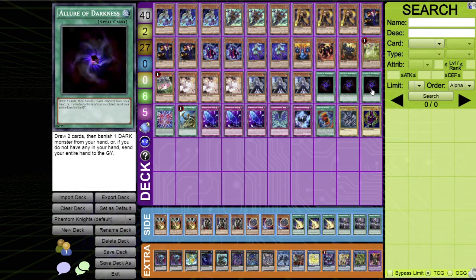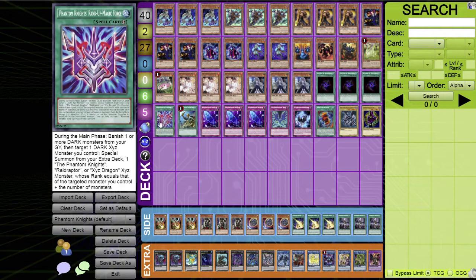Moving on to spells — three Allure of Darkness: draw two cards then banish one dark monster from your hand, or if you can't, send your entire hand to the graveyard. Since everything in this deck is dark, that's basically never a problem. It just keeps drawing you cards so you can extend further into your end board.